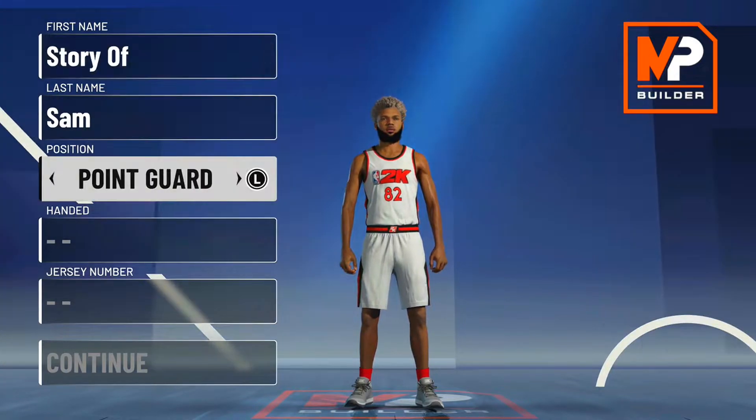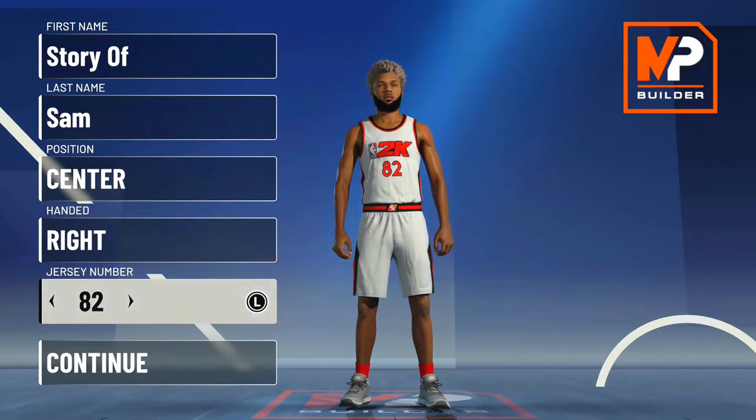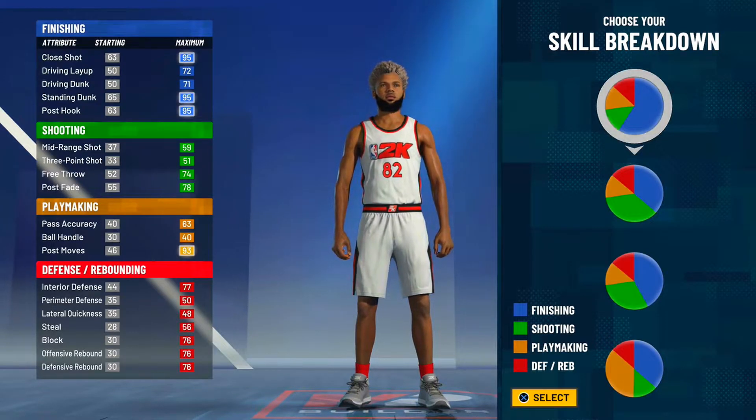Without further ado, let's get straight into it. The position is going to be center, and I always like to go right-handed on all of my builds no matter what. Jersey number doesn't matter — 82 sounds fine. Let's get straight into the pie chart for this finishing center build.